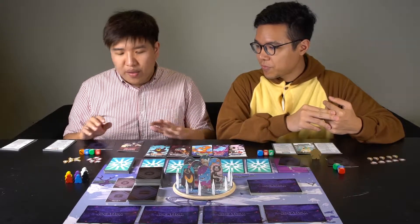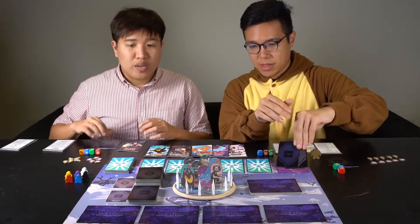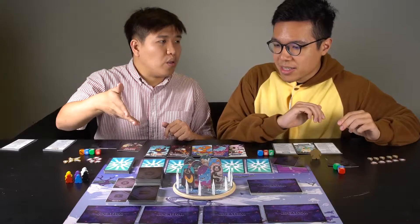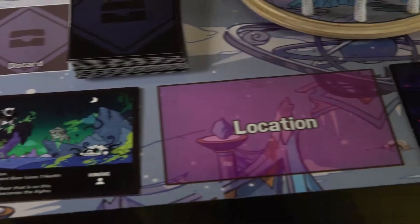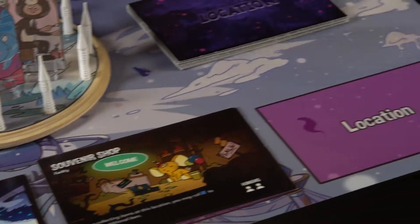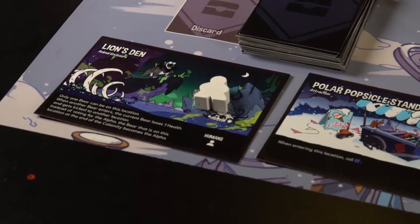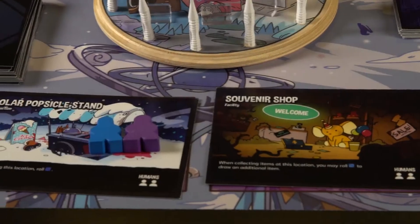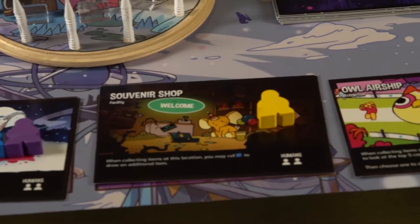Now that we have everything in order — our resources and items — we need to open the locations. There are four locations, and every time you flip a location they'll tell you how many humans there are. You take the appropriate number of meeples, the human tokens, and place them accordingly. And that is the start of the game. Locations have special effects, so when you go into them you'll deal with the things that happen.